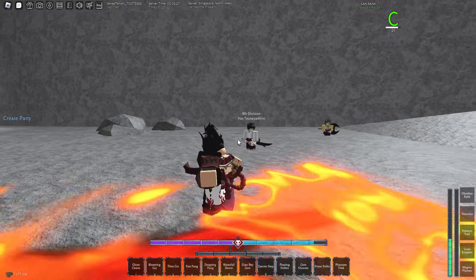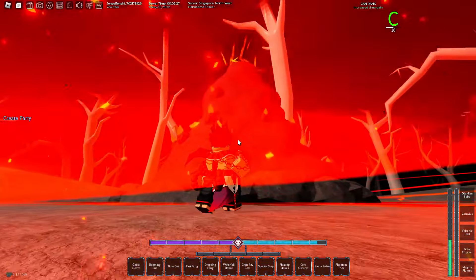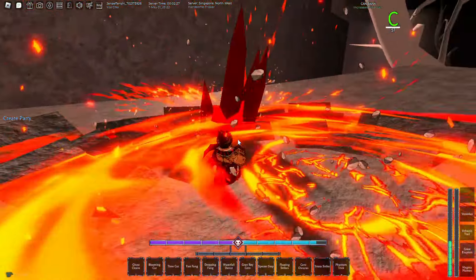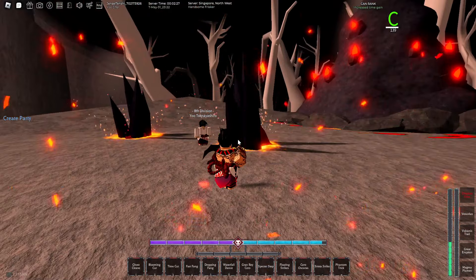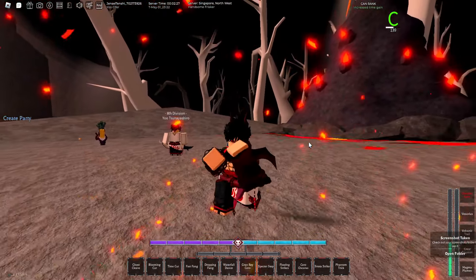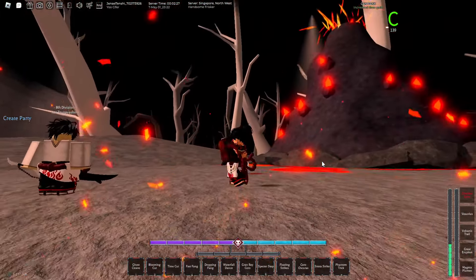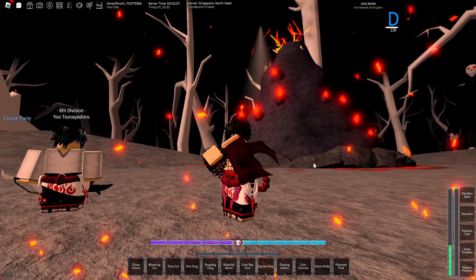Okay, there you go. So we have the volcano again, we have the T move as well. There we go — oh my god, look at that! So it's actually a T and G move right here guys. Take a look of that, that is actually decent. The obsidian spire is actually looking insane. Let me press G again for the G move.